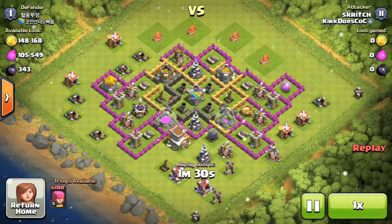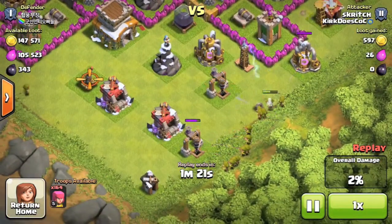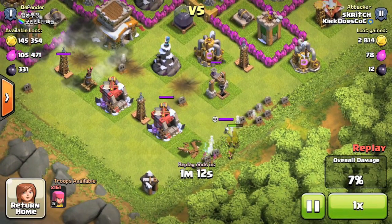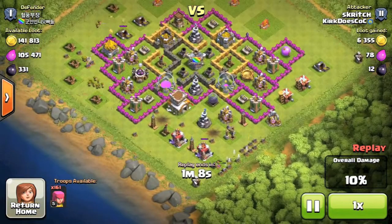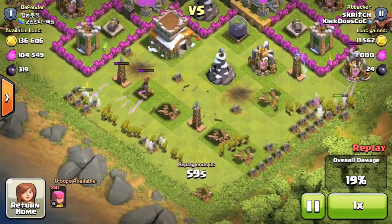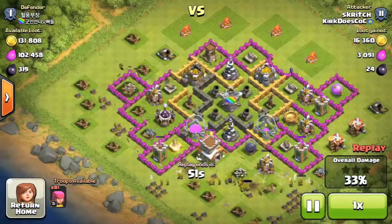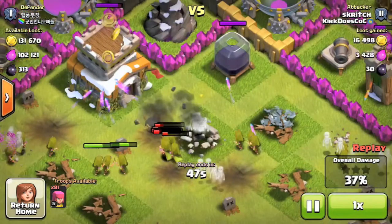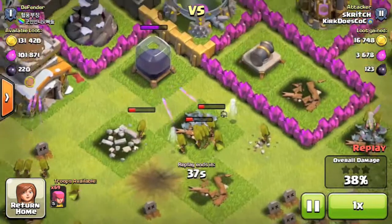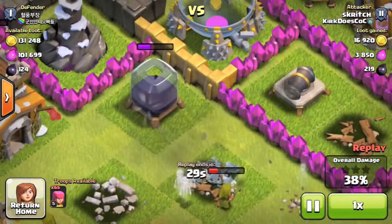In this attack log we're going up against a pretty low-level, likely rushed town hall 8 — you can see the mortars in the center. I would have pushed more towards the center for loot, but there were traps. I saw the weird farming base layout and went into the little cracks to check for traps — there were tons. I took out the teslas, giant bombs, and skeleton traps successfully. We had 81 archers, enough to take out all the defensive buildings, and broke toward the center getting the dark elixir too.